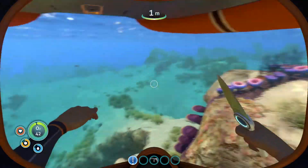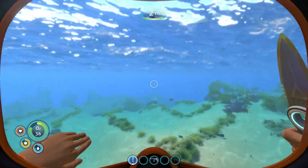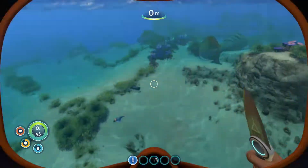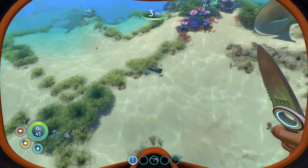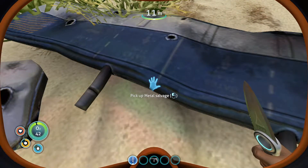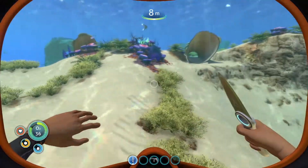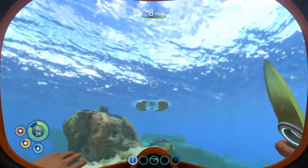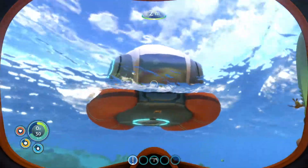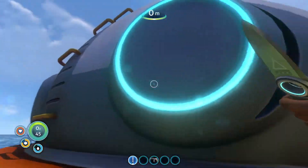It should be relatively easy to find. Where's the ship? There should be wreckage in here — here we go. Alright, so that's enough to make an air tank. The air tank is going to give us a much longer time underwater compared to 45 seconds.